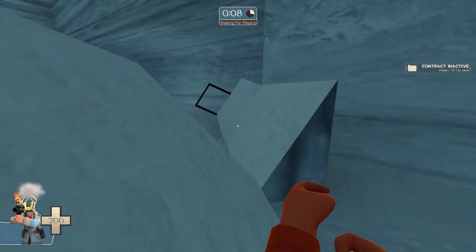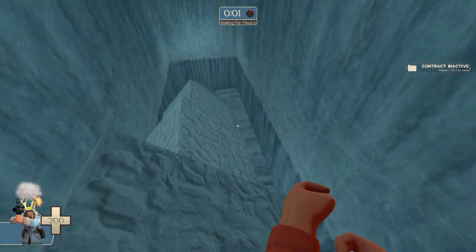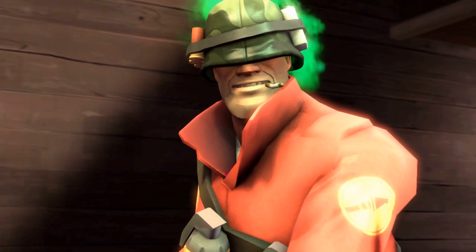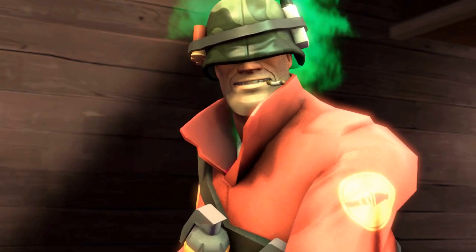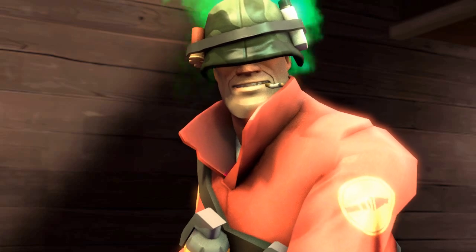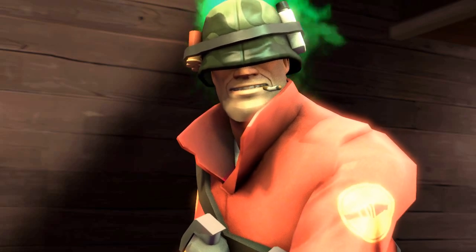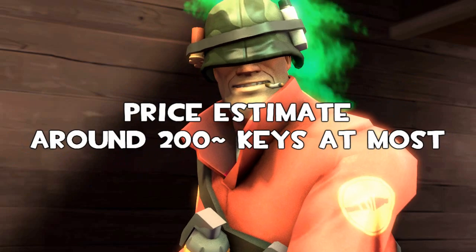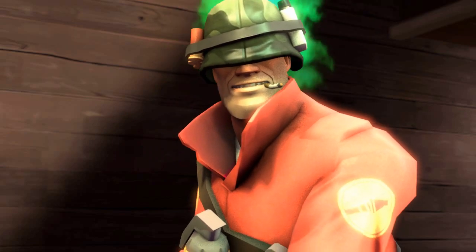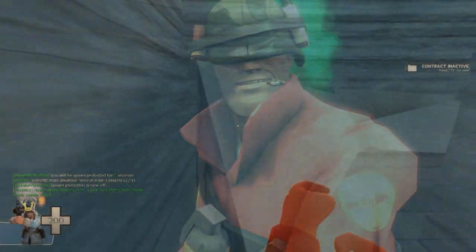Starting off we have a Soldier Exclusive Unusual. When this hat was announced initially in the crates, I did say that I thought it was going to be pretty high tier because it reminds me of the Soldier's Stash. This is of course the Shelmet. A Scorching Flames Shelmet has been unboxed. Now the person who unboxed it is unfortunately banned on backpack.tf, so I'm really not too sure if we're even going to see it on the market. Nonetheless, I can imagine this thing going for well in the region of 100 to 300 keys. It's not a misc, but it's a pretty nice cosmetic and although it's only a blue grade, it does seem to be fairly high tier. This is definitely a really nice Soldier Exclusive Unusual to kick off the video.